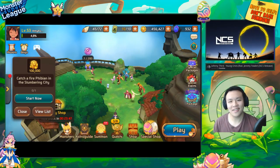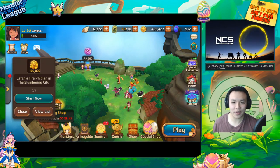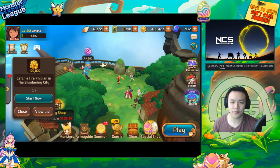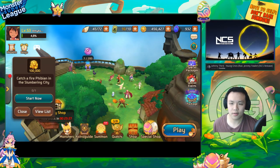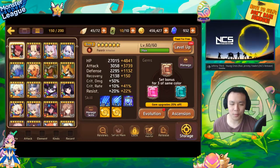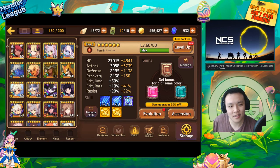Welcome back to another account review. Today I'm with Amy, who has a level 53 account and is trying to improve her run times. She wants to speed up her B10 runs, improve astro gem farming efficiency, and work on PvP if there's time.